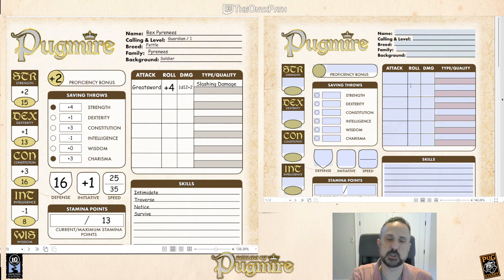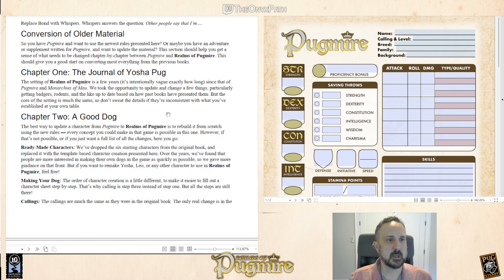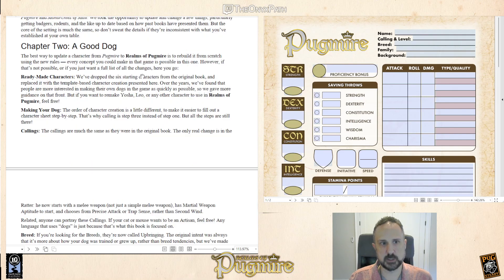This is still the first edition sheet — the sheet will look different in the final edition, but you can more or less fit in everything here. Chapter two here is 'A Good Dog,' that's the character creation chapter. It says the best way to update a character from Pugmire is to build it from scratch. However, if it's not possible, here's how you do it.